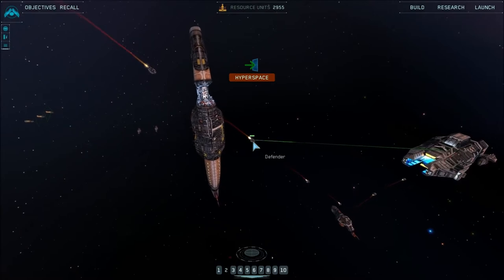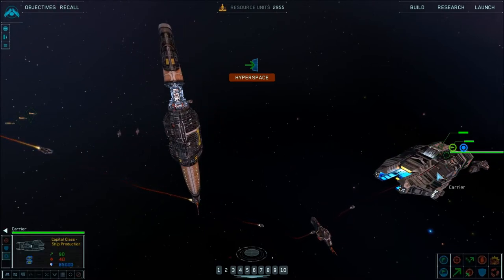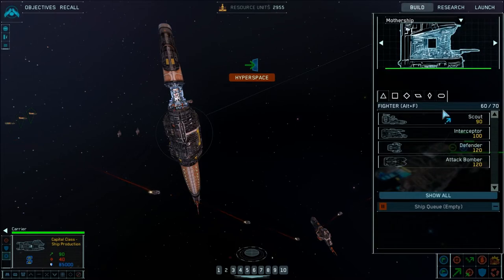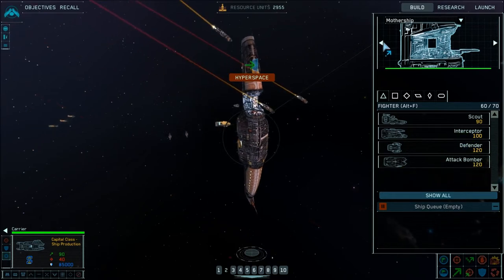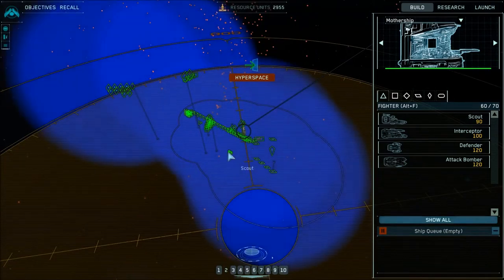Fun fact - this carrier is bugged. It will never build stuff, as far as I can tell. It looks so cool that I may keep it anyhow, because I really like the Titan carrier. They clearly didn't expect you to capture it, which is absurd.